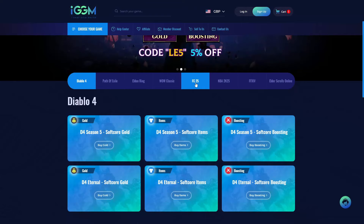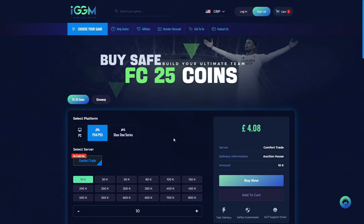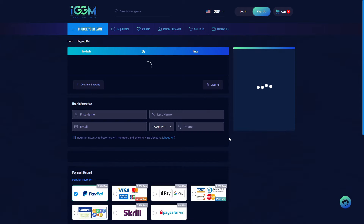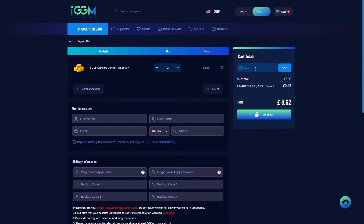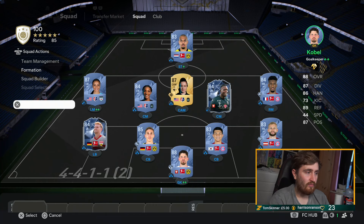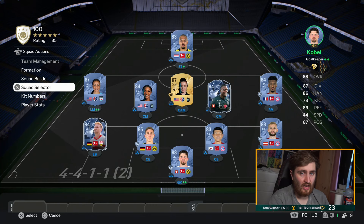Are you sick to death of getting out-teamed on FC24 and want that god squad you've always been dreaming of? Check out iggm.com today — the best and most reliable place to get coins for your Ultimate Team. Use the link in the description and code ZEL at checkout for a 5% discount. Check out iggm.com today. Now let's go look at our 250k team.